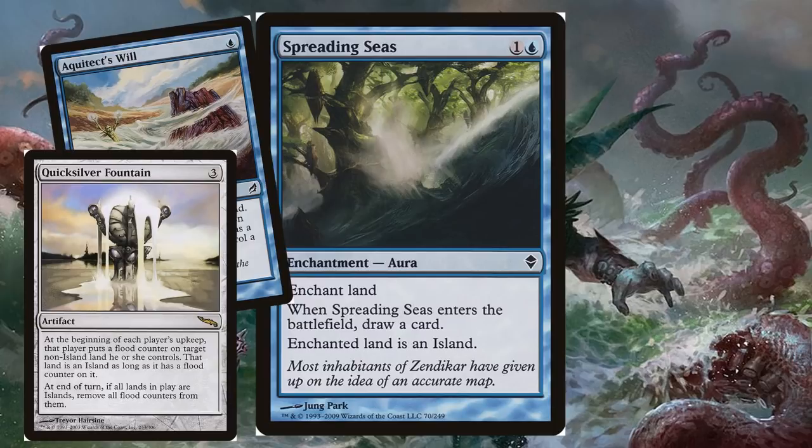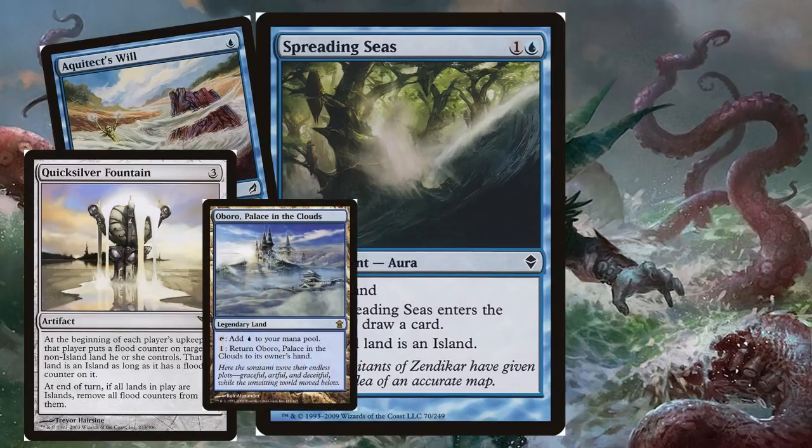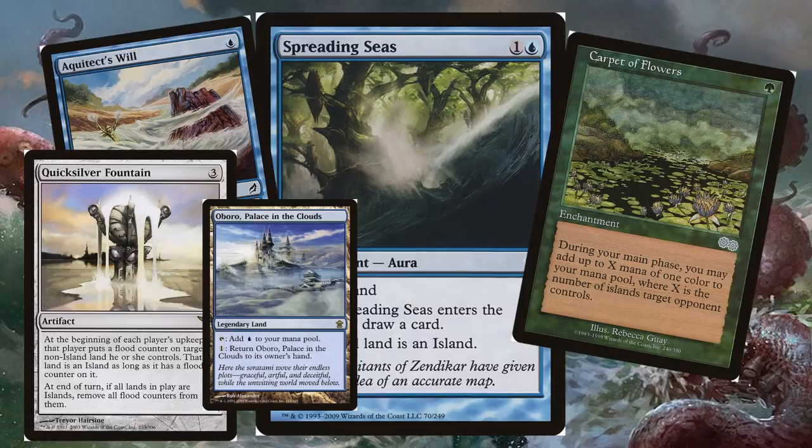Sometimes opponents stop playing lands in order to make the Quicksilver Fountain go away. And by the way, if the Quicksilver Fountain leaves the battlefield, the affected lands stay as islands — the flood counters don't go away. You could also use Boros Palace in the Clouds to loop this scenario: it has an activated ability that returns it to your hand, so you can place the counter on it and then return it, and play it again. If we're turning all our opponents' lands into islands, we could throw in a Carpet of Flowers and double up our mana — though it's not staying in for budget reasons. Wave of Vitriol can also be really strong since we don't have many artifacts or enchantments and run plenty of basics.